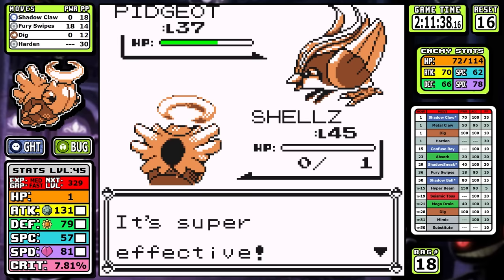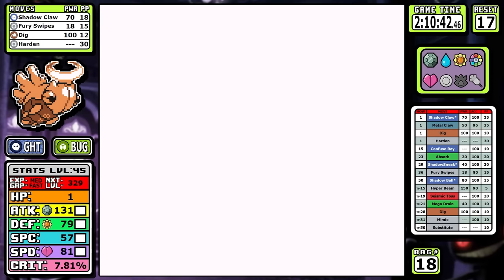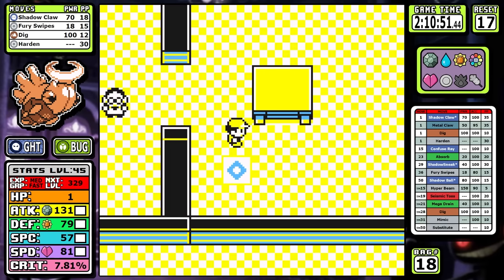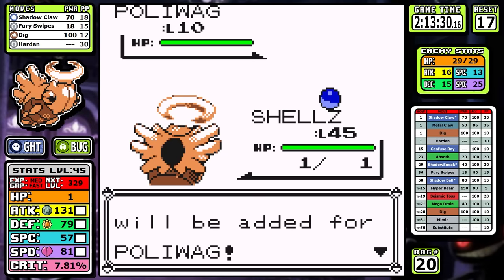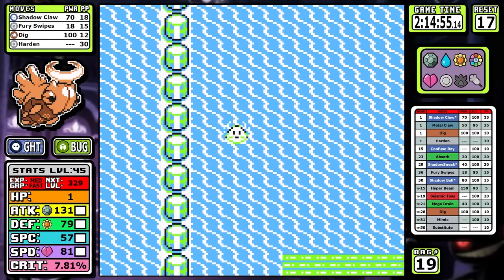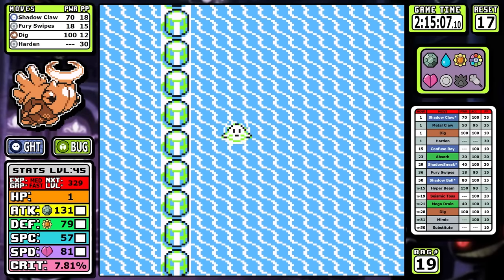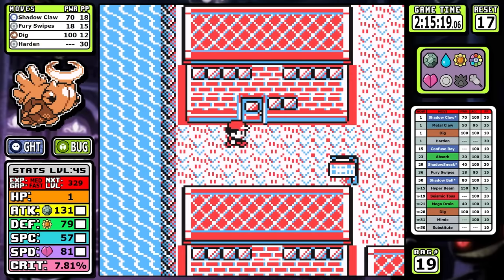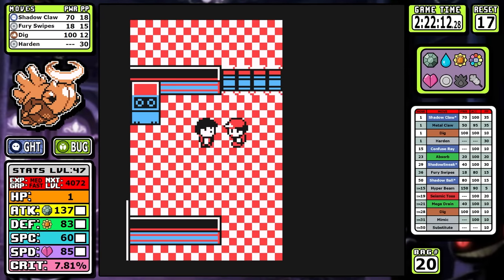With Sabrina locked behind completing Silph and Giovanni locked behind the other seven badges, the choice is to catch a surf user and head down to Cinnabar. This lets us clear our heads a bit, but we're trading one problem for another — I mentioned flying and fire in the beginning, and this is the part of the game where these two typings put you in a pretty big pickle.